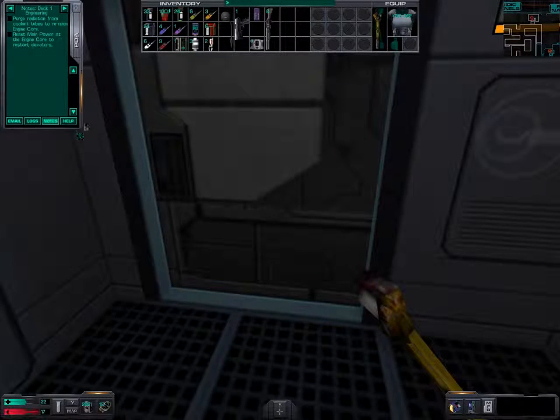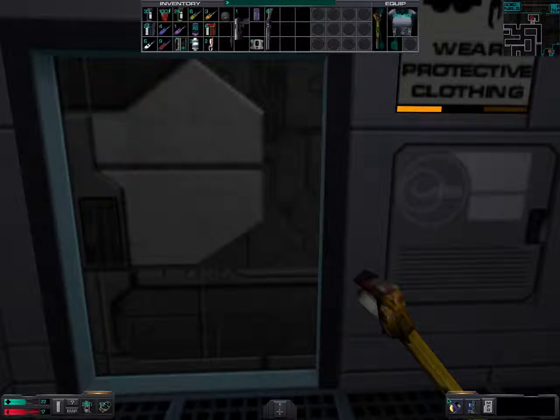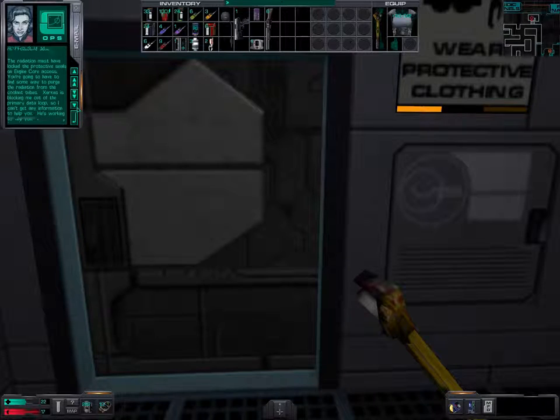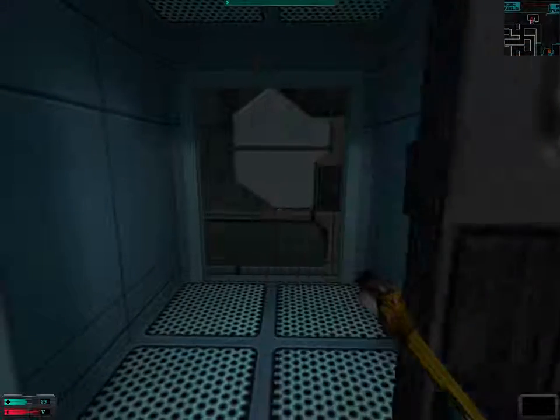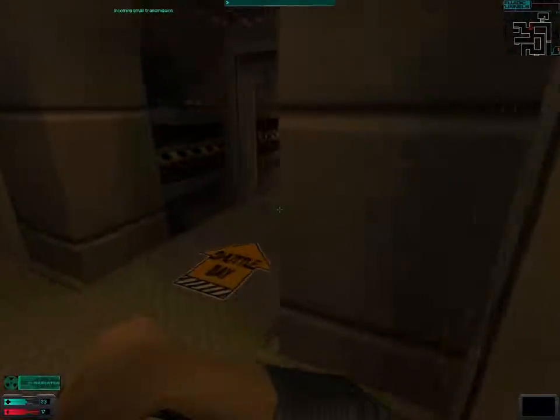So we can't directly go to the engine core — we first of all need to purge the radiation. We picked up another log, I think. Let us try to find a way to purge the radiation from the tubes.